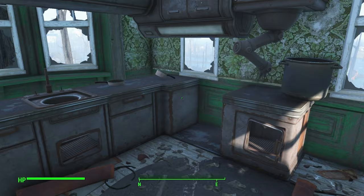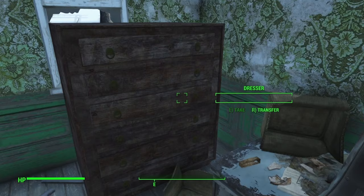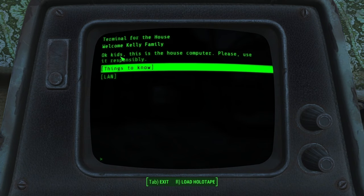The floor is in really bad shape. More stairs. There's a door with no way to pick it — we need Kelly's spare key. There's a terminal: welcome, Kelly family. This is the house computer — please use it responsibly.